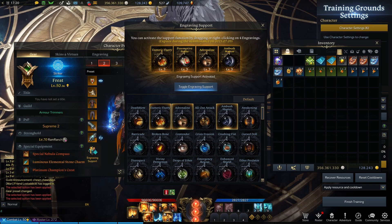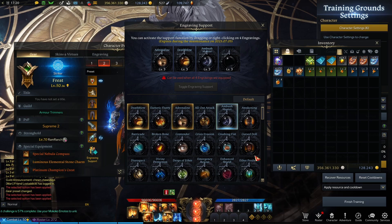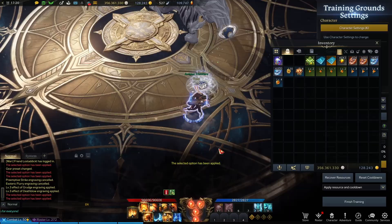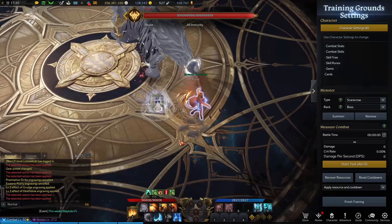Had another preset — let's do it like this. Recover. Another preset — get rid of these. We're probably going to want Adrenaline, Deathblow, Ambush Master, Grudge. It's going to be rough not having Keen Blunt, but it is what it is. So now we have all our orbs. How long does that take? Not that long, all things considered.